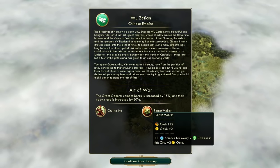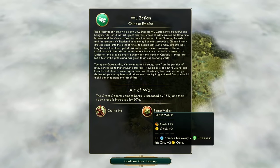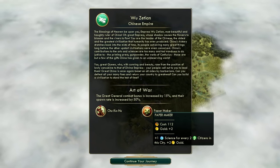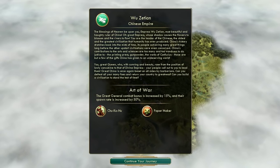They also have a unique building, the Papermaker. It's a unique library, and that is always a good thing, because the library is what you want to build immediately, especially on deity difficulty where science is so important. The Papermaker is a normal library that has no upkeep and it gives plus 2 gold - actually plus 3 effective gold, because a regular library has a maintenance cost of 1. So the Papermaker will secure your early game economy, give you a lot of extra gold, which you'll need because you're going to have to upgrade archers into composite bowmen and then all the way up to Chukonus when you get machinery.